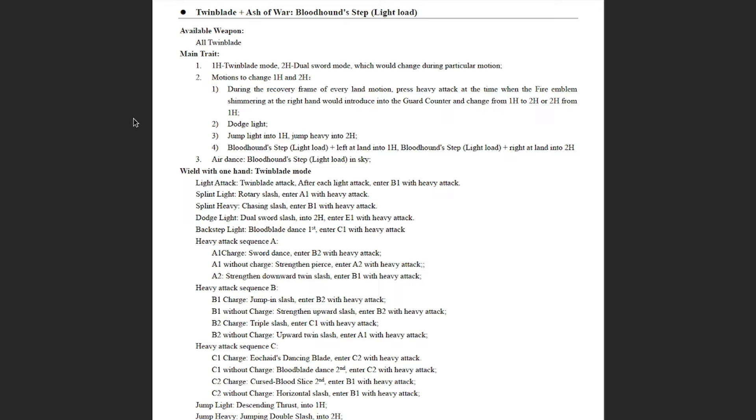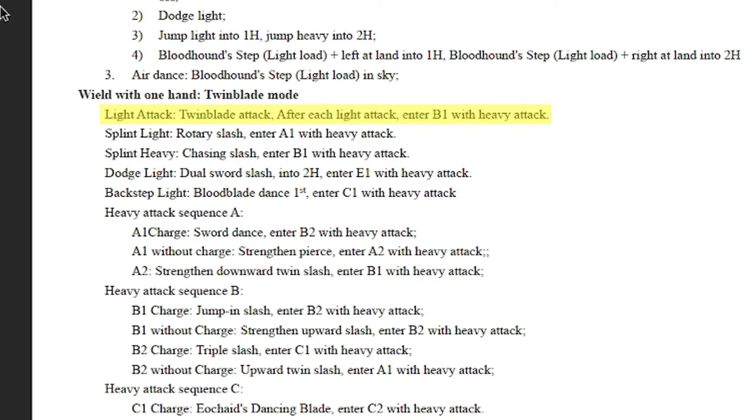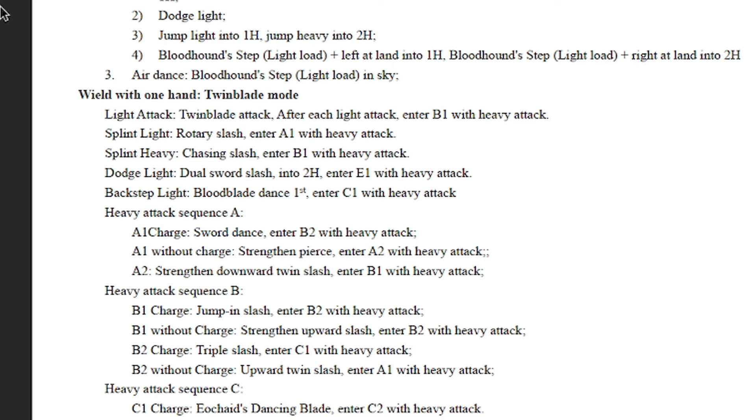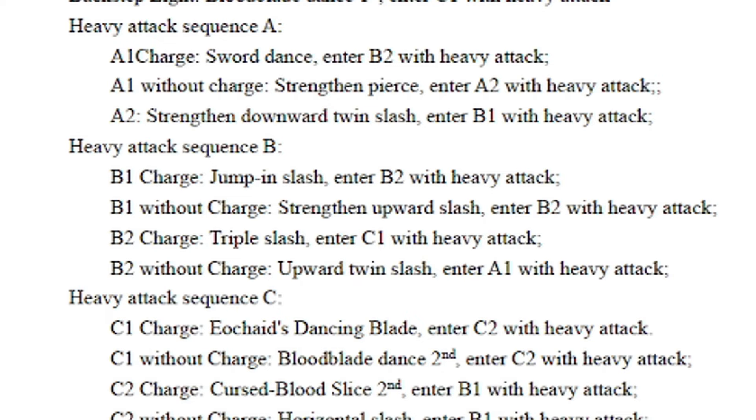Let's read the Twin Blade Move Set Instructions page. It says: wield with one hand, light attack, twin blade attack — after each light attack, enter V1 with heavy attack. Please do not panic here. This only means that you can use light attacks normally without combining them with heavy inputs. But the creator explained that after each R1 you perform, if you press R2, you will jump straight to the heavy attack sequence V. And if we go to the heavy attack sequence V, you will see something interesting.